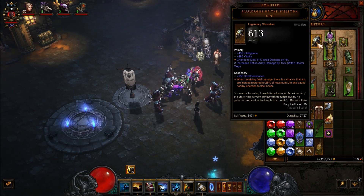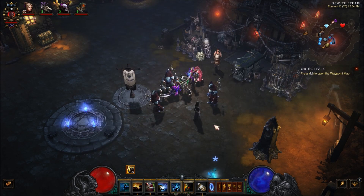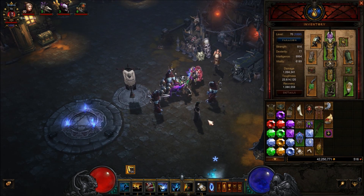For Shoulders, we're using Pauldrons of the Skeleton King. When receiving fatal damage, there's a chance that you are instead restored to 25% maximum life and cause nearby enemies to flee in fear. That in conjunction with our Spirit Vessel really helps us stay alive a little bit more, because we are kind of squishy in this build — it's not a super defensive build. Thankfully, you're not taking all the aggro because your pets are out there with you.